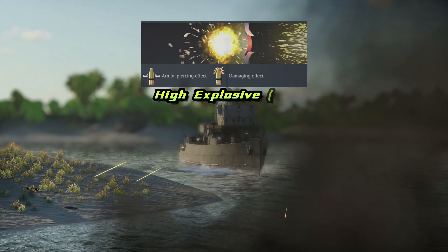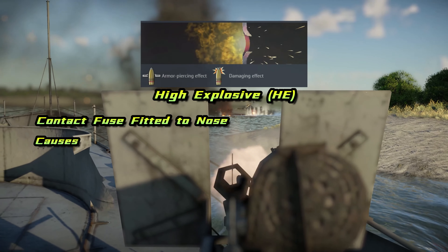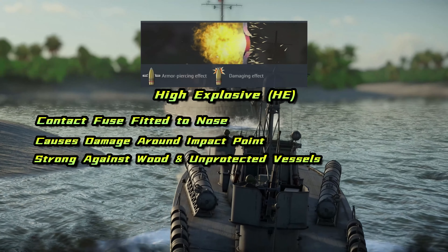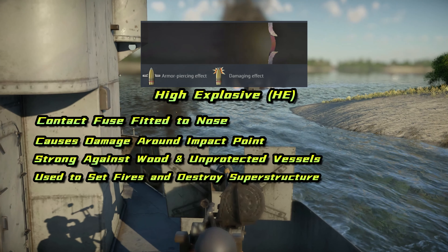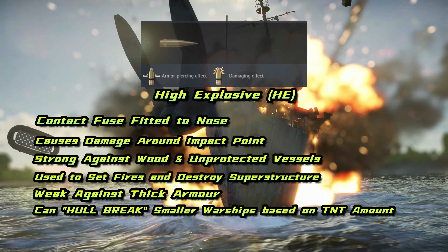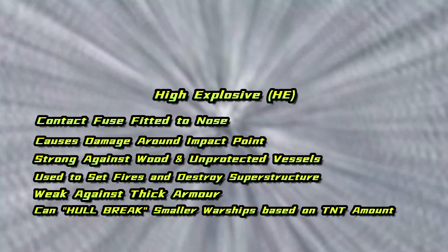Standard high explosive has a nose fuse that detonates on contact with anything, causing damage on contact. High explosive does a lot of damage to wooden and unprotected vessels, and it's useful for destroying warship superstructures, AA mounts, torpedo bays, rangefinders and unprotected turrets. They can also start deck fires which can travel deep into the ship. More TNT is always best when deciding which shell to use.